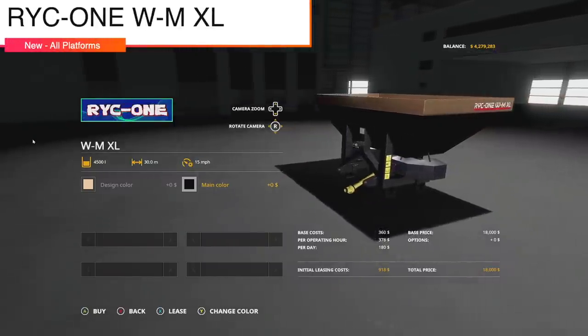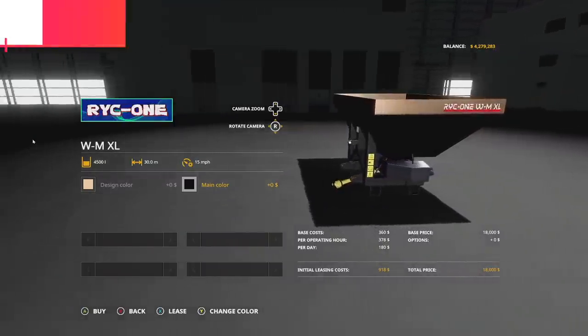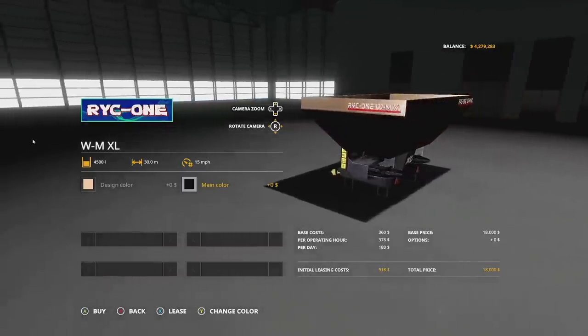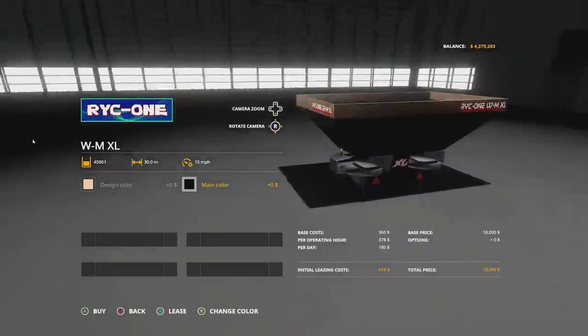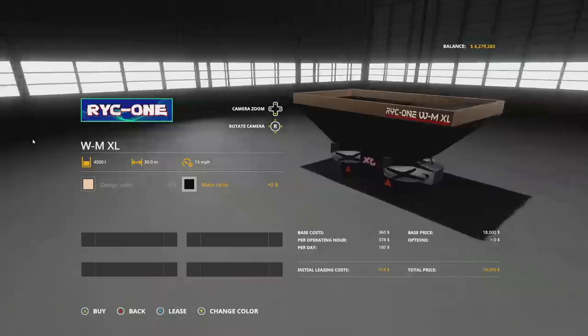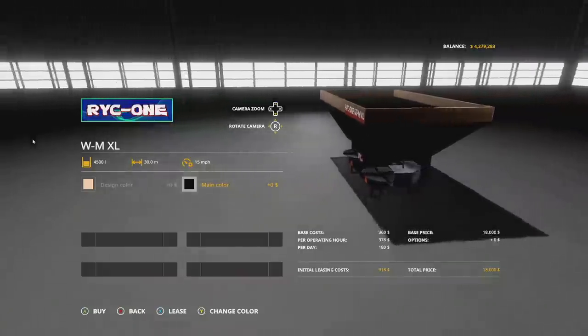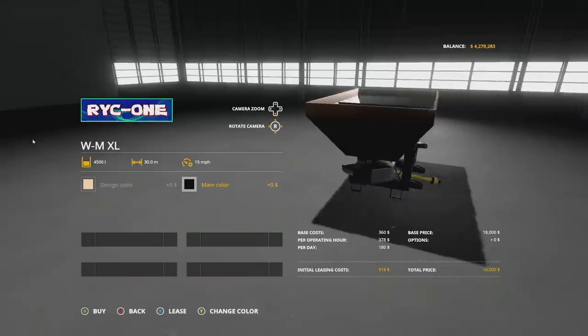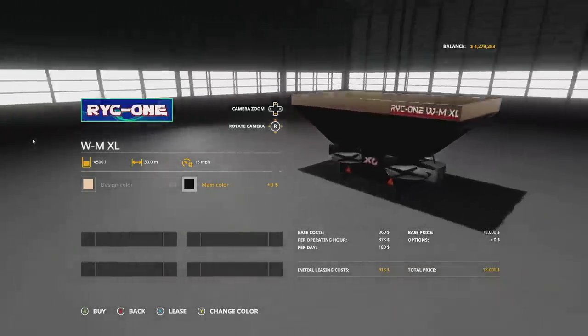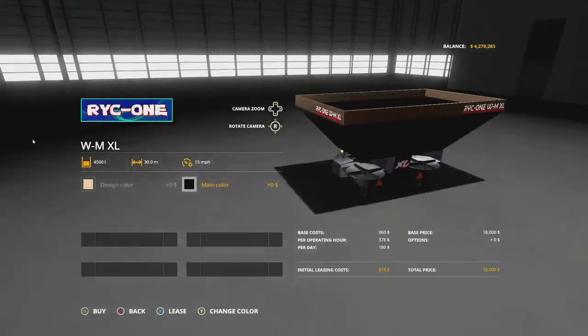We have the RYK1 WMXL — this is a lime and fertilizer spreader from Roy Christie VSR Mining. This is going to hold 4,500 liters of solid fertilizer and lime, with a 30-meter spread at 15 miles per hour. So pretty wide and pretty quick. We got a couple of different colors, though the colors seem a little muted.